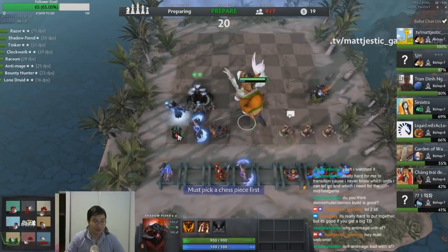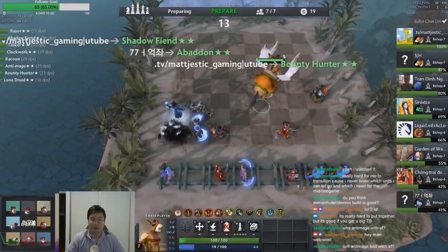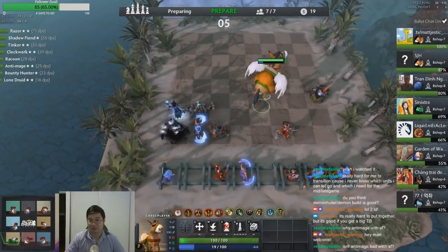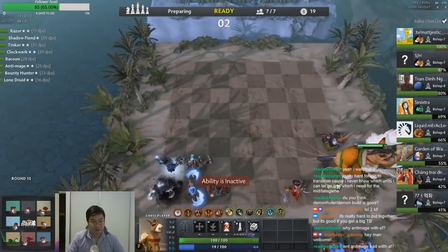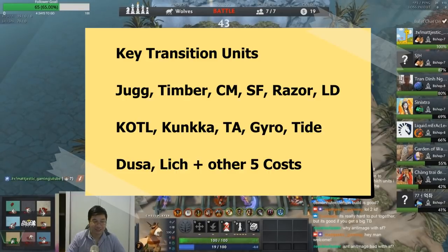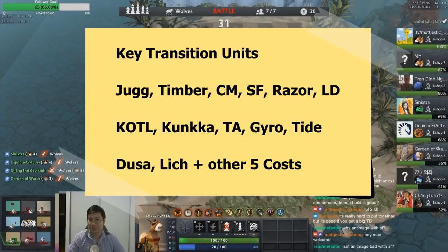What are other combinations for mages? For the early game, the transition is actually reversed — we can transition from three Goblins into mages, or from Orc Warriors into Orc mages. Key transition units include Juggernaut, Timbersaw going into mages, as well as Shadow Fiend, Razor, Lone Druid, Keeper of the Light, Conqueror, Templar Assassin, Gyrocopter for great AoE, Puck, and Medusa. And we can also have Lich and other legendaries, because most legendaries have great spells — and with Crystal Maiden, you can always be sure most of your legendaries will get the cast off.